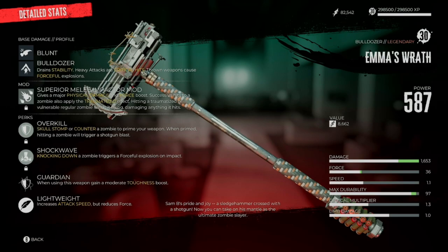It comes with Bulldozer, it comes with the Superior mod — which you would put on anyway, so that's not really a bonus perk — but you get Overkill, which is nice and just thrown in there for free. They also give you Guardian, and I actually kept Guardian.